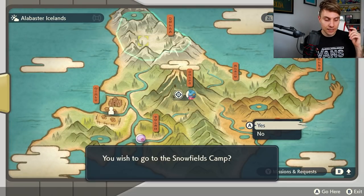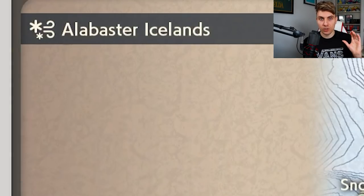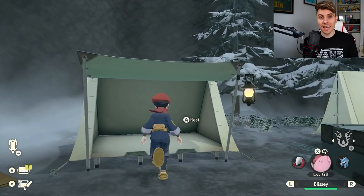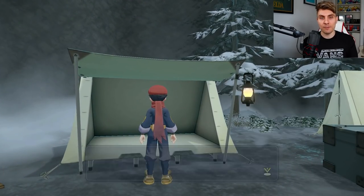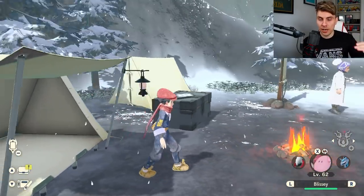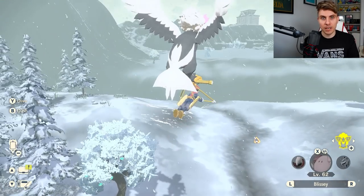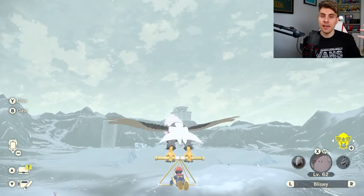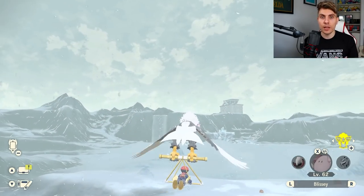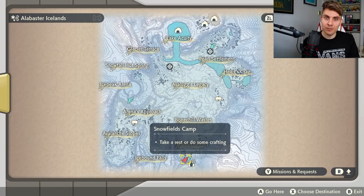Starting with Tornadus — head to the Alabaster Icelands. The key prereq is that Tornadus only appears during a blizzard. You'll need to see the blizzard symbol on your map. To change the weather, go to your tent and change the time of day — morning to evening, evening to night, and so on. Keep cycling through and the weather will change along with it. It shouldn't take longer than a few minutes to get the blizzard active. Once you've got that blizzard, you can go out and hunt Tornadus.